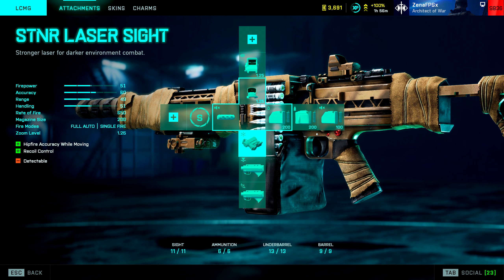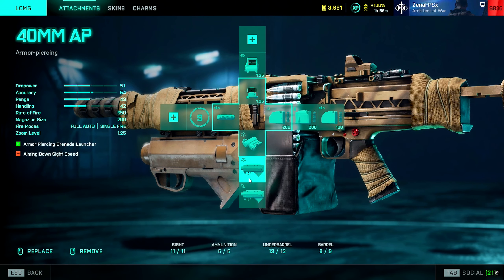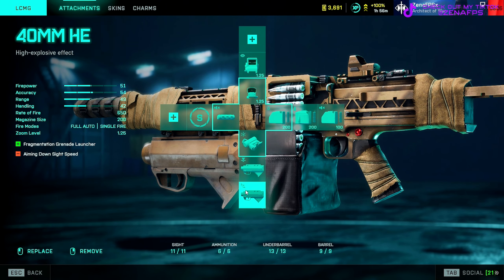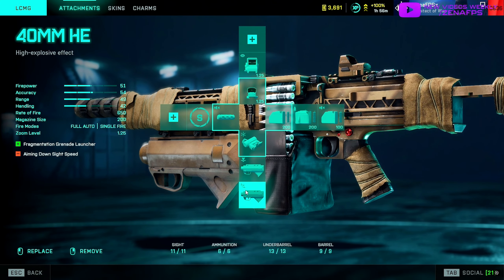Underneath I typically run the STNR laser or some kind of hipfire boost, because LMGs are great but the sprint-to-fire speed is terrible. If you get caught out, you will lose and you will die. Being able to hipfire quickly gives you a better opportunity to win those gunfights. On the plus menu, make sure you're maximizing your weapon slots as well — fill those additional underbarrel slots with grenade launchers. The armor piercing and HE are what I personally bring, so if I come across a vehicle or need to clear out a hidey hole of infantry, I can easily switch and clear the area.